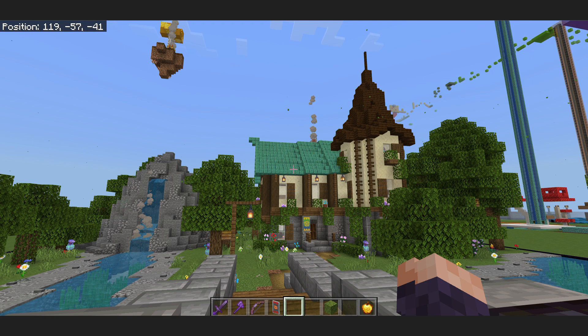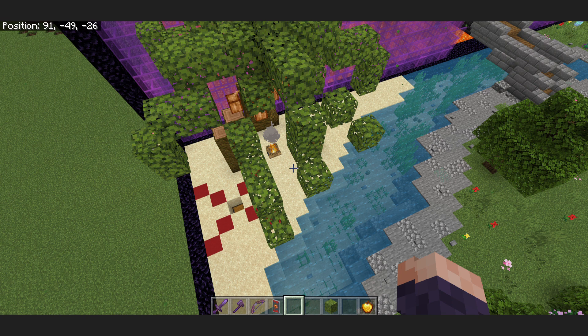There's the floating island, trees, river. Looks pretty nice. This is the beach. The chest actually does something — it's a trap chest.